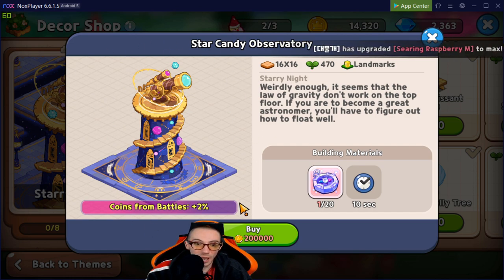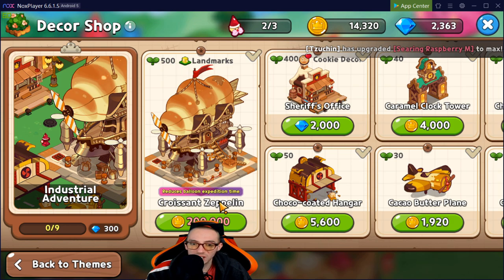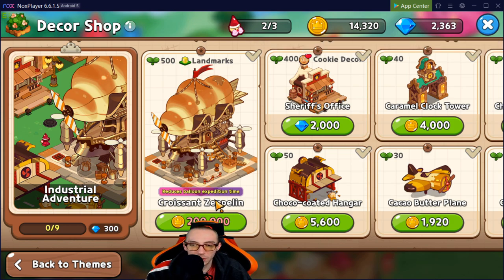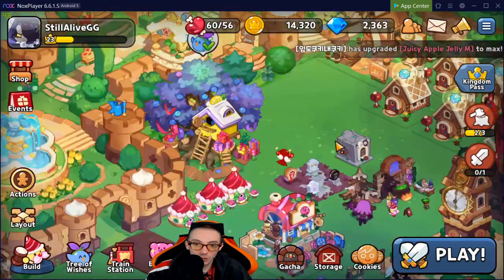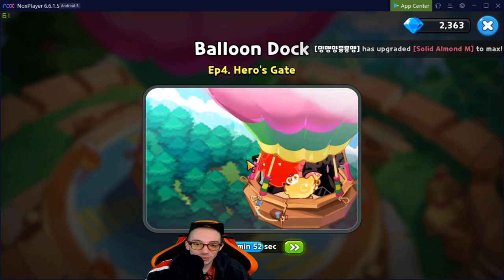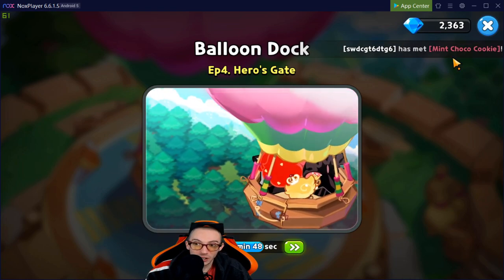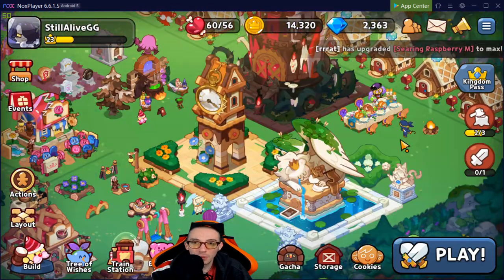Finally, in the Industrial Adventure theme, we have the Croissant Zeppelin — not to be confused with Led Zeppelin — which reduces balloon expedition time. It also costs 20 rarity compasses and 200,000 coins. I'd put this in my top five because expeditions are essentially free resources. You set it and forget it — send your characters out, they come back with resources, and if you can do it faster, that's even better.